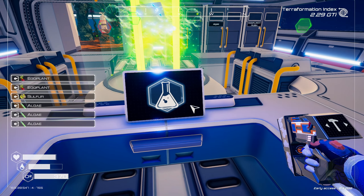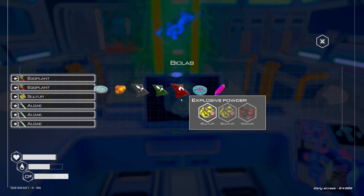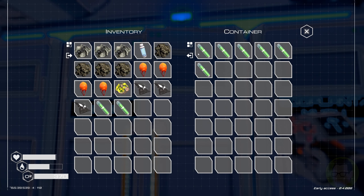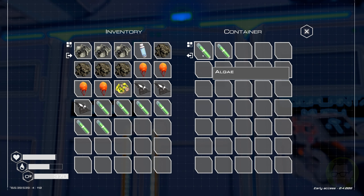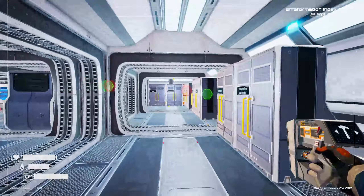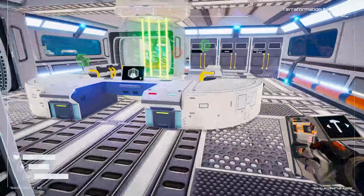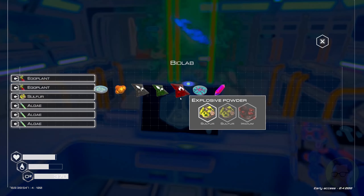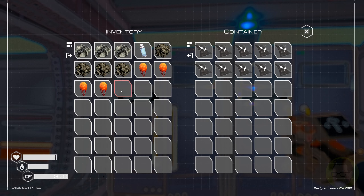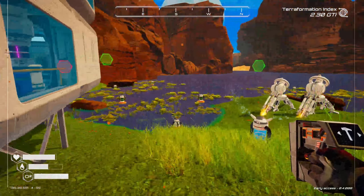Eggplant, sulfur, and algae — one, two, three, four of those. We've got enough algae, so there we go. That'll give us a little bit of that. Another one — we do have another one in there. Another couple of eggplant, another three algae, and one more sulfur. A little bit of housekeeping — we'll grab ourselves another two of those. Those fertilizers can go in the fertilization cupboard which we're going to need at some point.